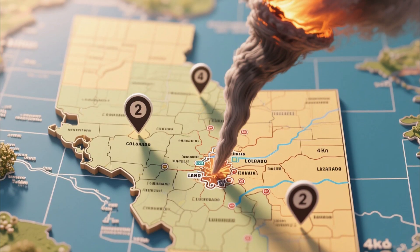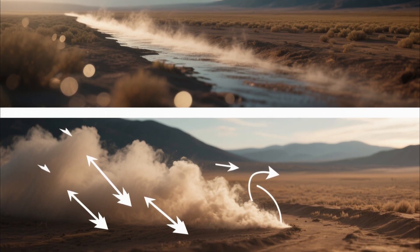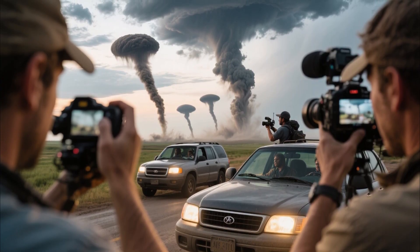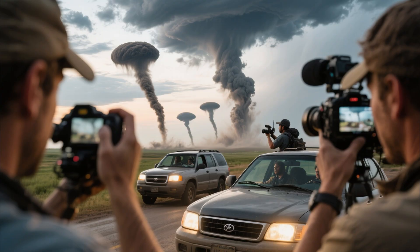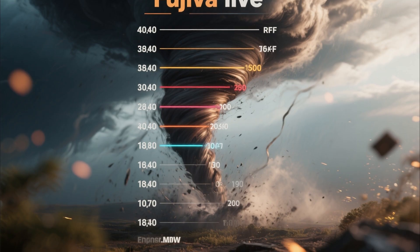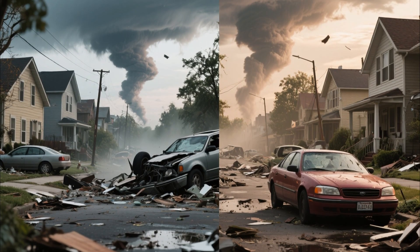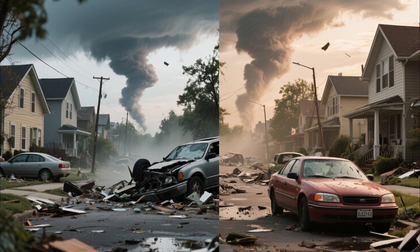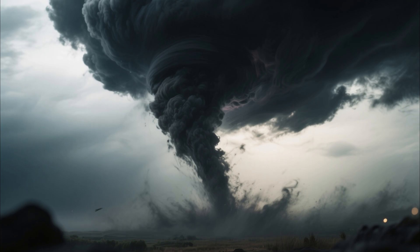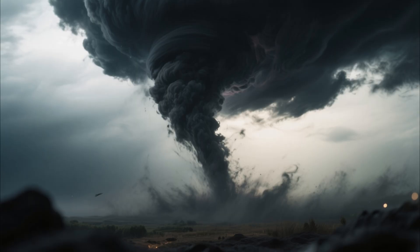The Great Plains, especially eastern Colorado, are landspout central. The dry line, where Gulf moisture slams into desert air, creates perfect conditions. Storm chasers have filmed days where five or six landspouts form within an hour, all under relatively innocent-looking clouds. Most rate EF0 or EF1 — annoying but survivable. However, some have reached EF2 strength with 130 mph winds, enough to collapse roofs and flip vehicles. And because they form so quickly and don't show up well on radar, warning time is minimal. The takeaway? Don't judge a tornado by its parent cloud — sometimes the atmosphere sneaks one past you.